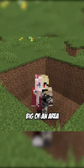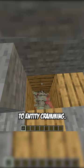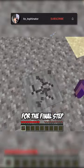Then make however big of an area you want underneath, just be careful that if it's too small they will die to entity cramming.